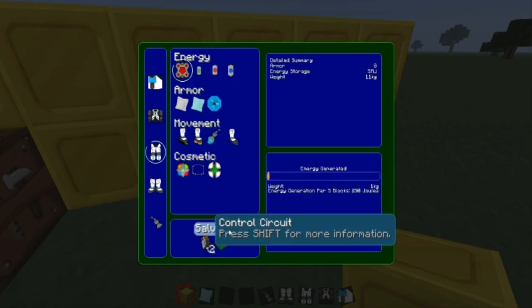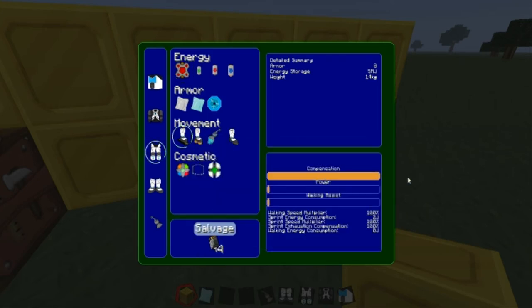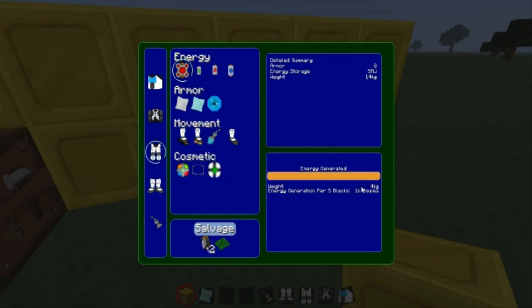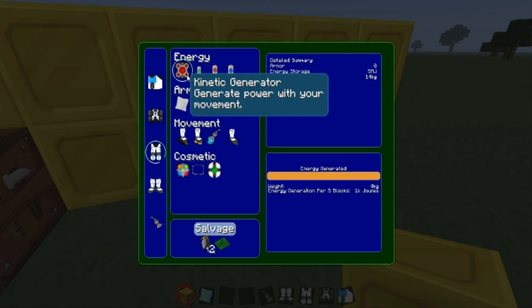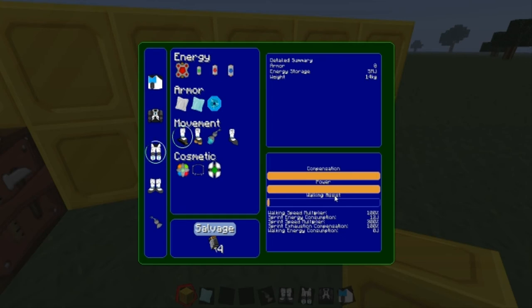A kinetic generator — I would definitely get this. The great thing is if you get this and you get the sprint assist and turn those up, you can run really fast, but you'll be generating just as much power as you use — actually more power than you use. Per five blocks it'll produce one thousand jolts, and the sprint assist will make you run really fast. So you'll be able to run and produce more energy than you're getting rid of by running.